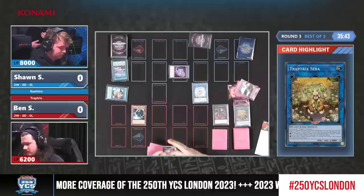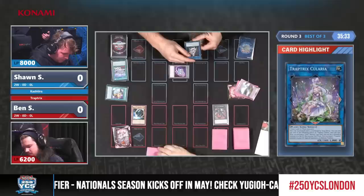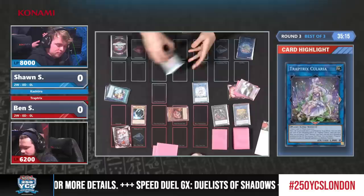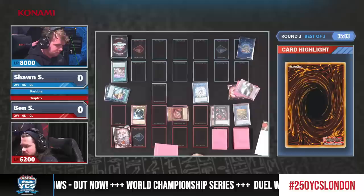Serra is the MVP by far — such a good Link 1. And now we see the new Link 2, Coolaria. Generally this is what you try to go for on turn 2, so you can start mounting an offensive. Trap Tricks is of course a very defensive deck in the way it sets up the field to stop the opponent from summoning powerful monsters. Now that we've dealt with the Nibiru, that is a really good position for Ben, and his opponent is now basically dealing with a top deck.